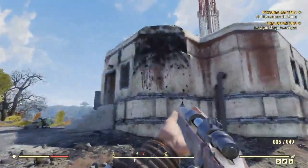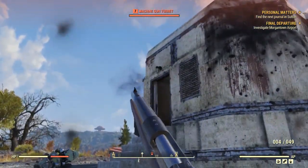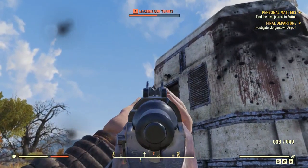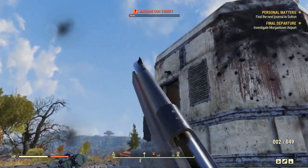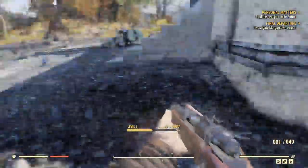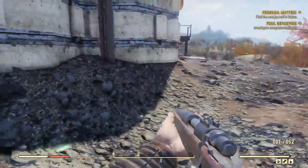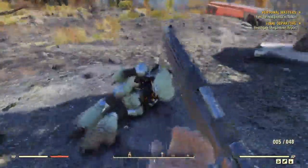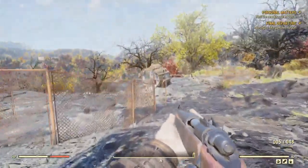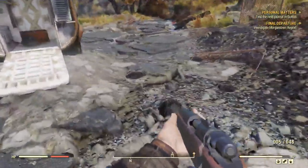I think that's everything here. I didn't want to miss the mutafruit. Just steel scrap. We got to the relay tower — there should be another turret on the other side. Yeah, right there. Can't hit me. There we go. More .308s.